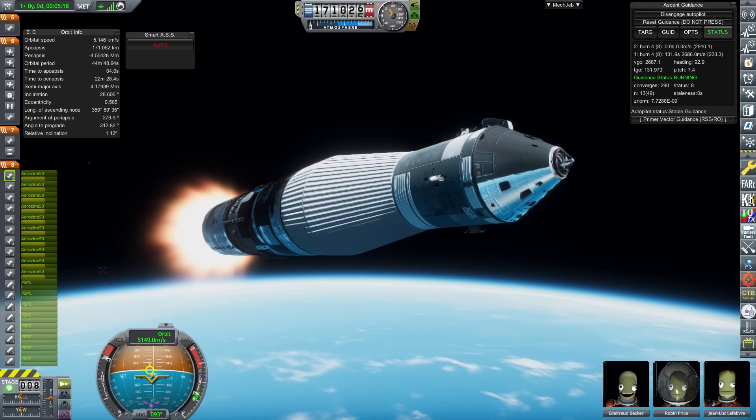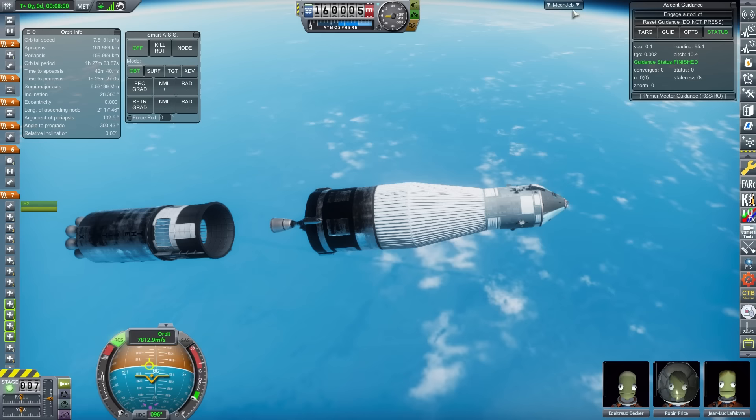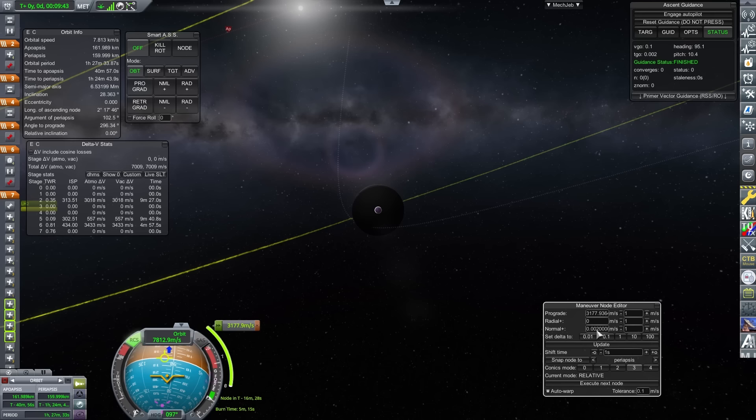Once the boosters have been dropped and the first stage depleted, 10 LR91s propel the rest of the vehicle to space — yes, 10, quite a few more than your typical Titan. To finish off this stack, the TLI is performed by another LR87 LH2, this time the vacuum optimised variant, as this section of the vehicle should only be used in space. The vehicle is perfectly capable of getting to the moon and performs well, however the cost and mass of this vehicle do mean there are better options to pick, and in all honesty, a normal Saturn V could probably do the job better.